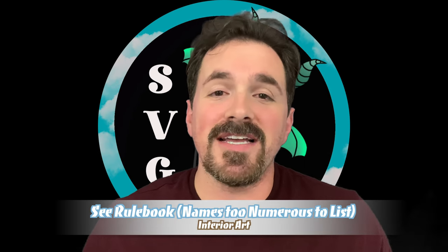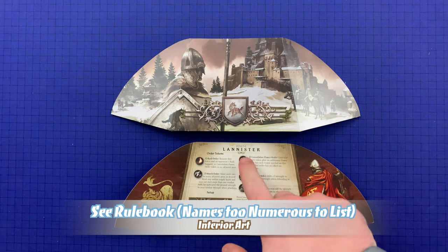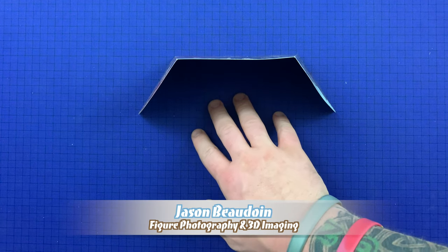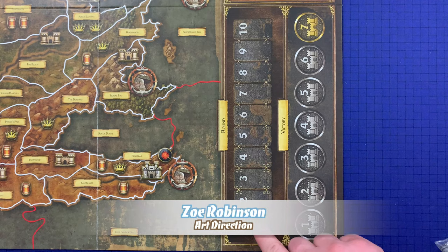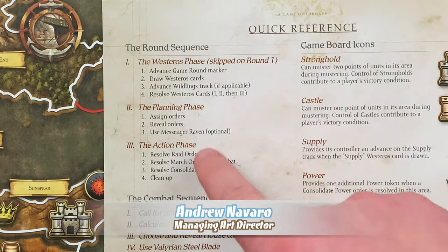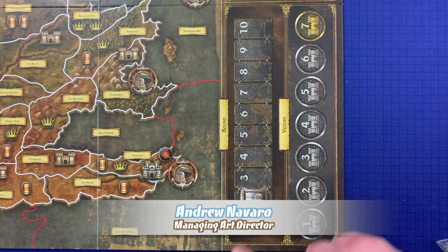The player screen provides reference information on the back as well as setup information for each house. It also enables the player to sort and store components privately during the game. The game is played over 10 rounds, and each round consists of three phases: the Westeros phase, the planning phase, and the action phase. After each action phase, a new game round begins starting with the Westeros phase.